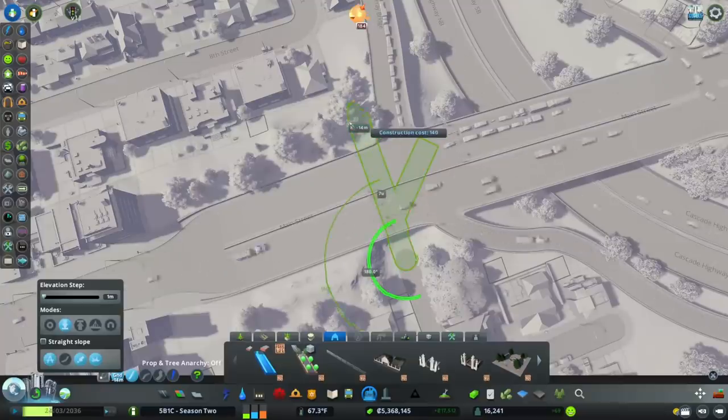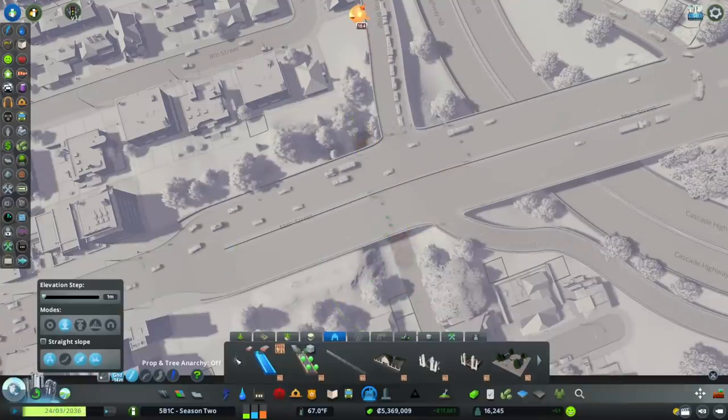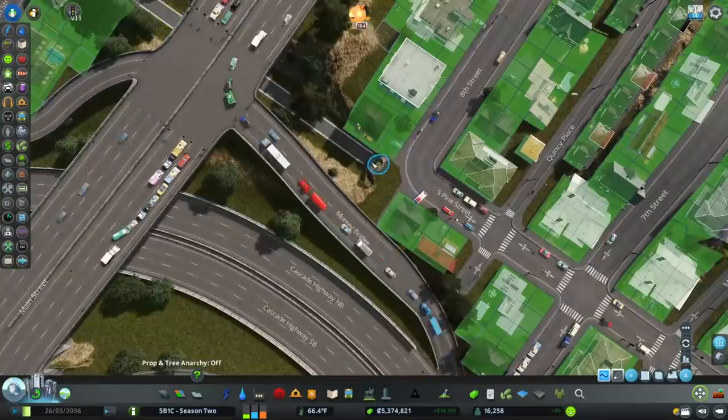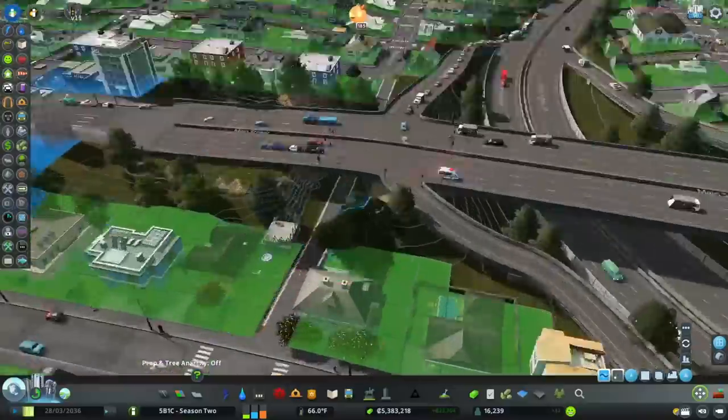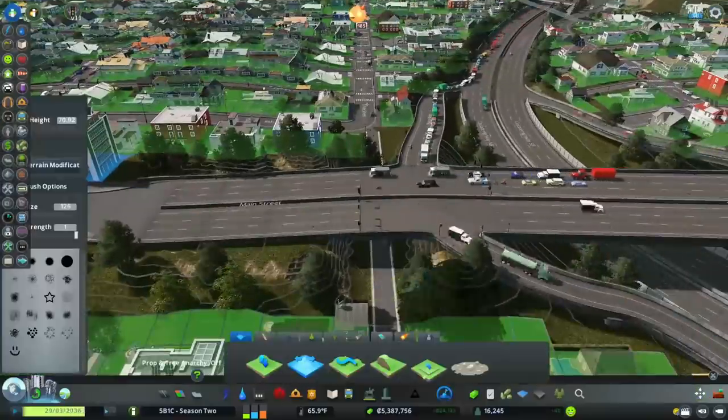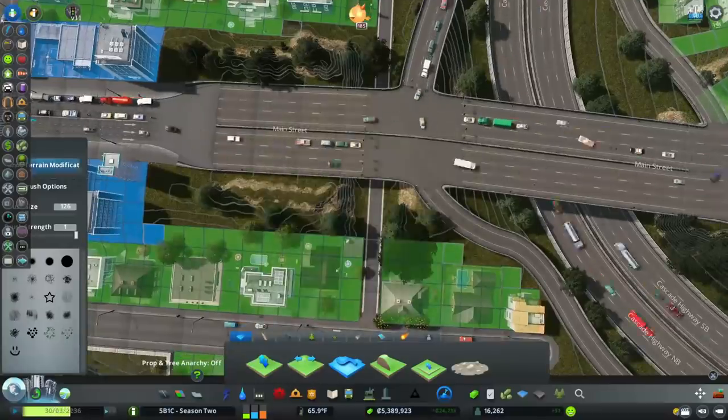There's a pillar underneath there — that's really weird. We're just gonna pretend it's not there for the time being. Anarchy is super helpful at a time like this. That's really deep — it doesn't need to be that deep for pedestrians, so let's soften that a little bit.